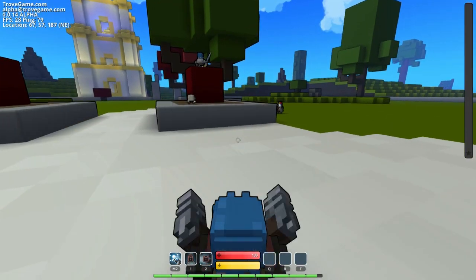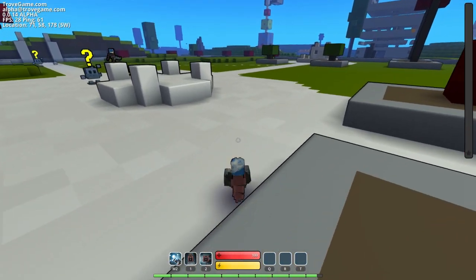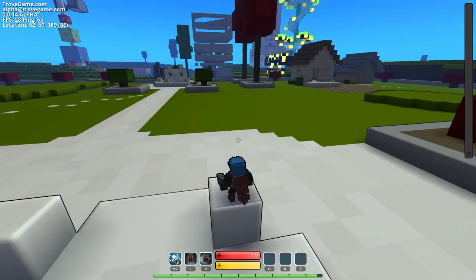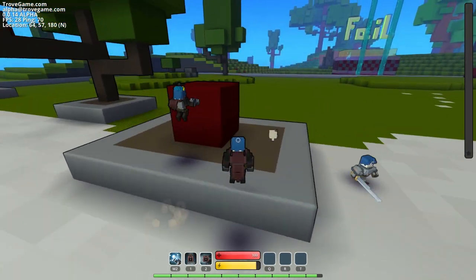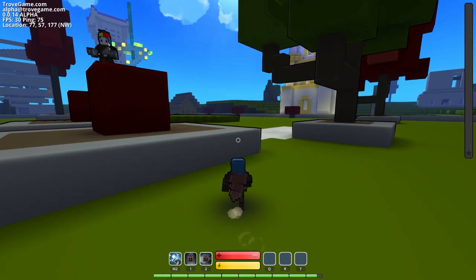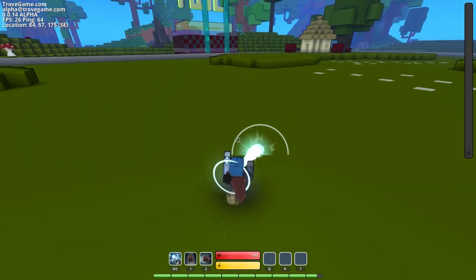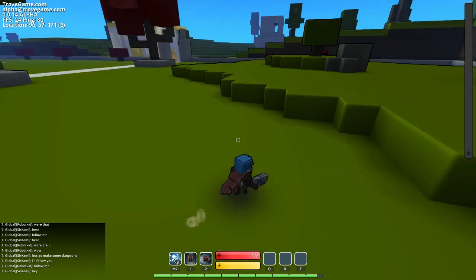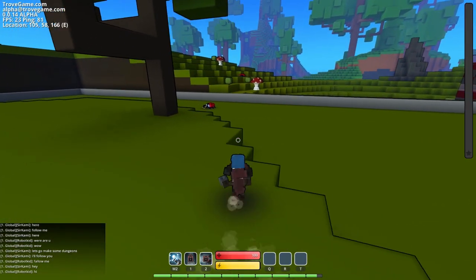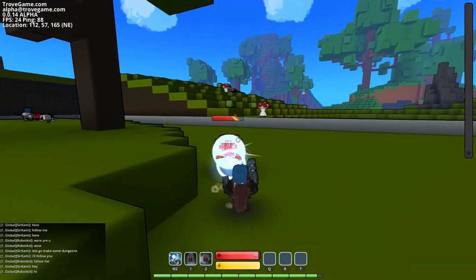I'm in a whole other adventure world. What happens if you go back into the portal? I went through the portal to the wrong hub. Is this a creative world where you can build stuff? It looks that way. We gotta find a plot first — when we find a plot we can build, but we probably can't all build on the same one.